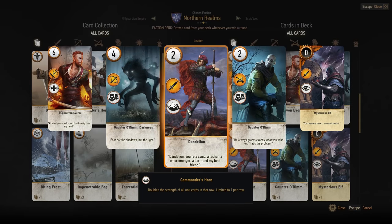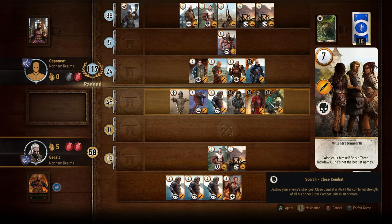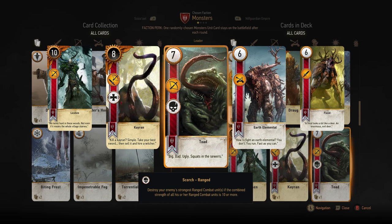Then we have two more unit cards that break the mold: Dandelion and Villentretenmerth. Dandelion is a melee unit that also acts as a Commander's Horn for the melee row, and his effect does not stack with another Commander's Horn. Villentretenmerth is a melee card that checks if the opponent's melee combat units count for at least 10 points; if they do, he destroys the strongest enemy combat units as long as they're not hero cards. Since the Hearts of Stone expansion there's also Schirru, who has the same ability as Villentretenmerth but for siege units, and the Toad card which has the same effect but for ranged units.